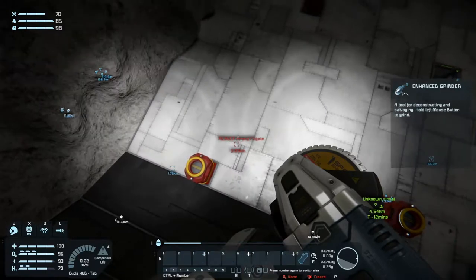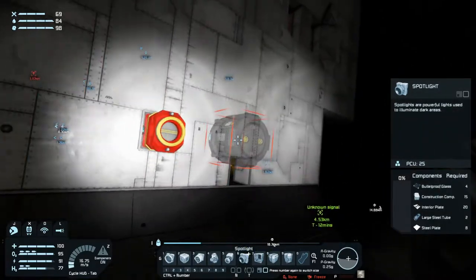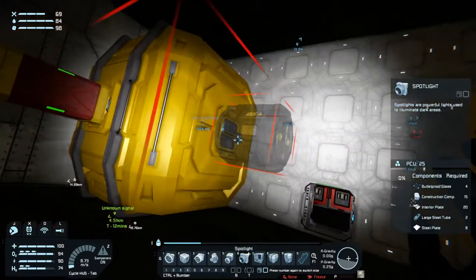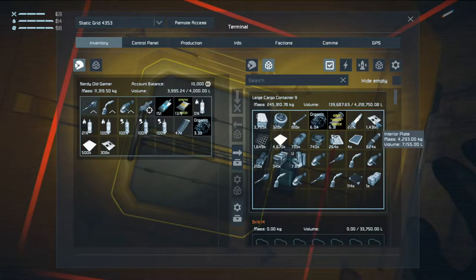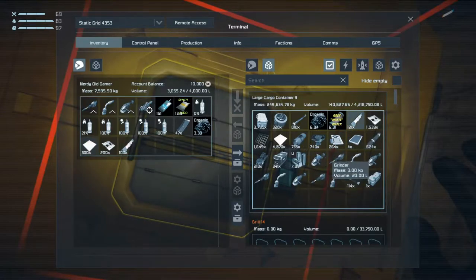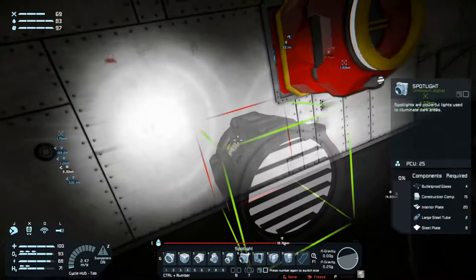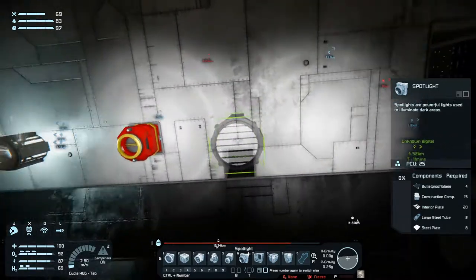Actually, before we start building the ship, where do we have some lights? There we have lights. Now, I definitely don't have on me what I need to build this. We need steel plate — we'll grab a couple of hundred of that. We'll grab some of that, some girders and some construction components. I want a bit of light out here for working. I think we'll stick one there, and one there.